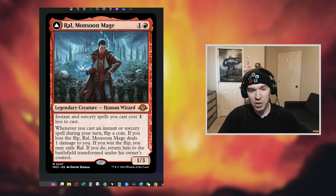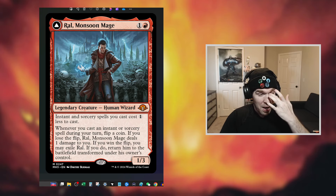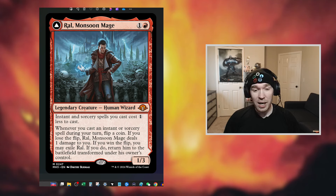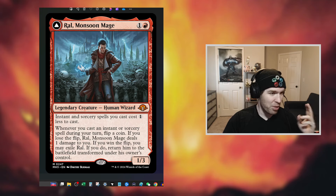The thing is, this enabler is also a payoff. Instants and sorceries cost 1 less to cast — that's the main part for what we call Storm. But importantly, whenever you cast an instant or sorcery spell during your turn, you may flip a coin. If you lose the flip, it deals 1 damage to you — not very good. But if you win the flip, you may exile Ral and return him to the battlefield transformed. The key word here is 'may,' which I overlooked at first but is actually really important.